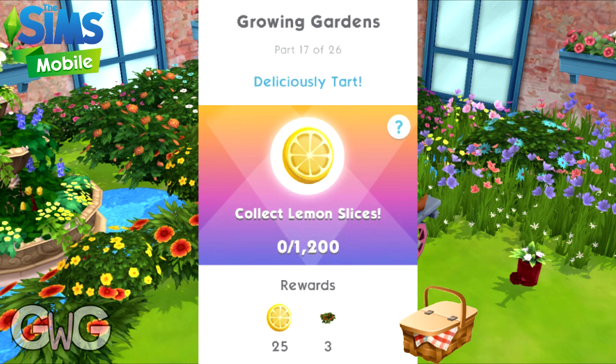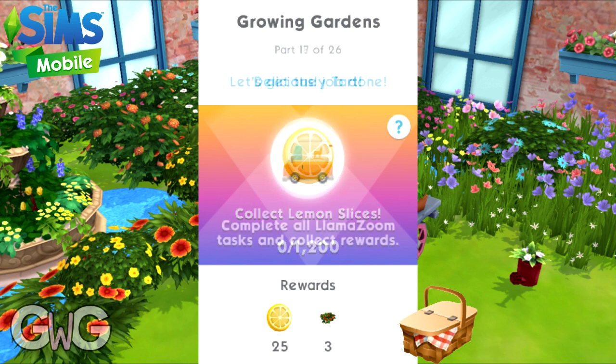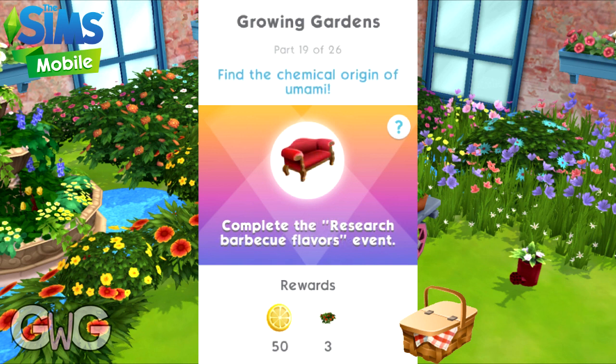Part seventeen: collect 1200 lemon slices. Reward: 25 lemon slices and free blanket Arizonas. Part eighteen and part nineteen: complete the research barbecue flavors event. Reward: 50 lemon slices and free blanket Arizonas.